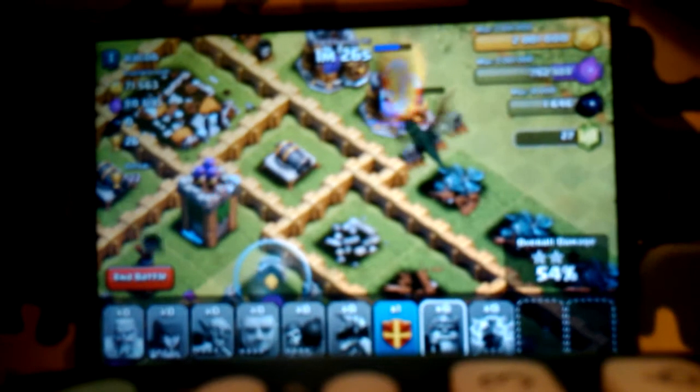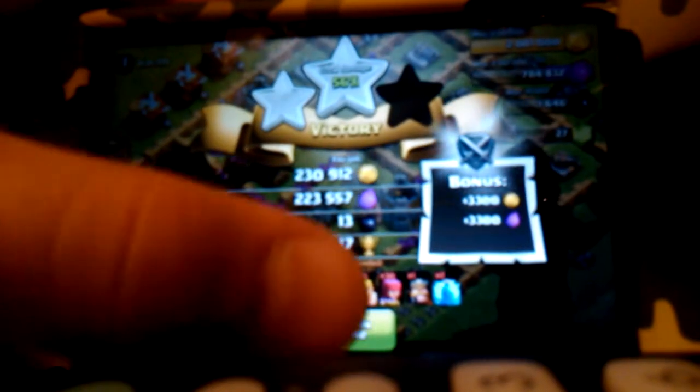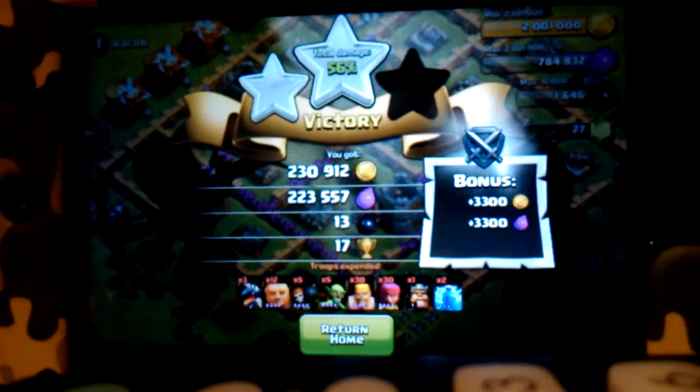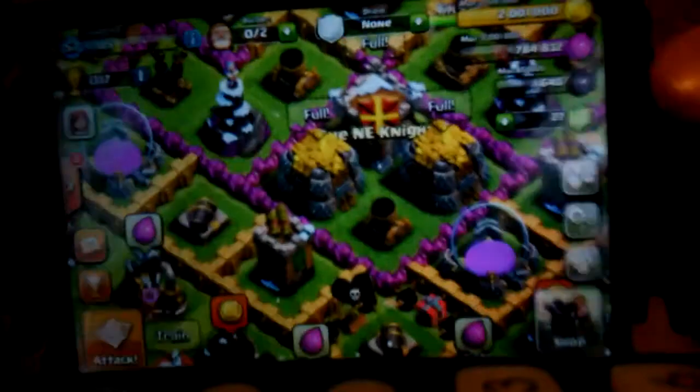My dragon is taking care of things up top and my barbarian king is doing his thing too, but it's not working that great. Finally there goes the two-star — I wanted that second star! My dragon goes down pretty easily so it doesn't look like we're getting much more loot. That's gonna be the end of this raid. We got 230,000 gold and 223,000 elixir. Thanks for watching!